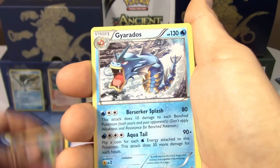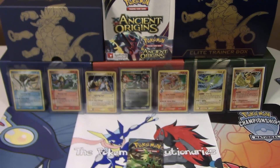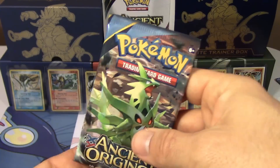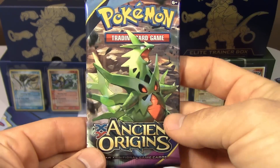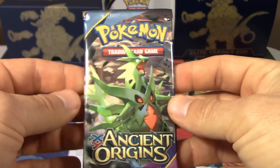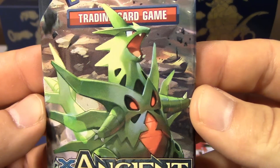We got a Golurk, Relicanth, Cottonee, Eevee, Oddish, Hex Maniac — speaking of which — Spirit Link, Vespiquen, reverse holo Cottonee, and a Gyarados non-holo rare. Since I won this pack battle again — three for three, you can't take down Professor K — I get to open up your favorite pack right here: the schnitzel pack!